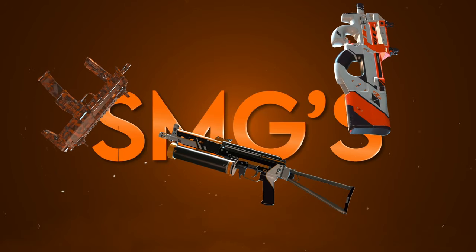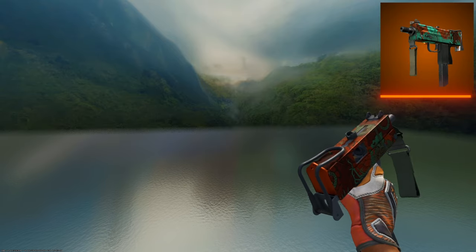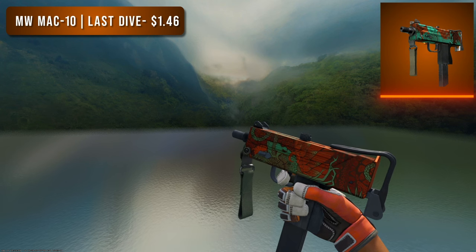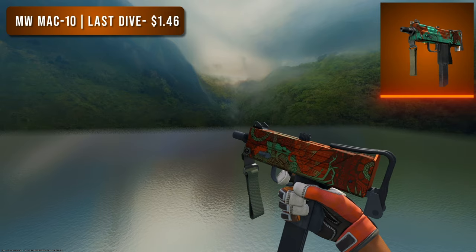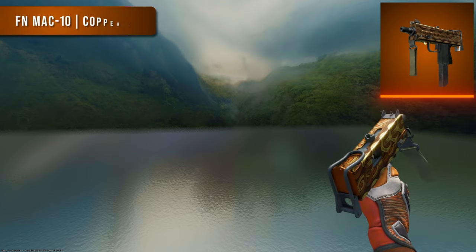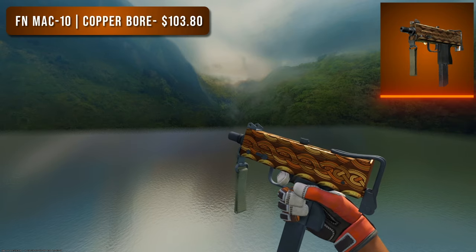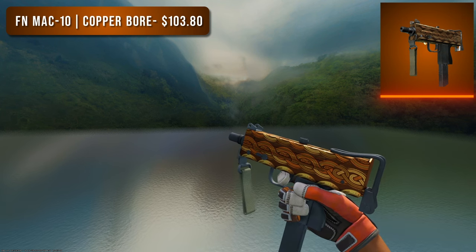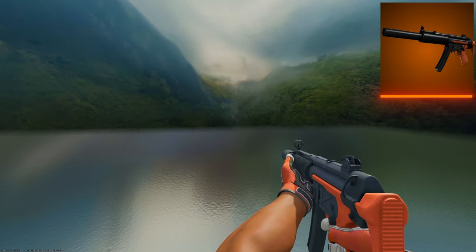Next up are the SMGs, and first the MAC-10 — for the budget option the Minimal Wear Last Dive, a very pattern-based skin with a lot of blue and orange. You could find one with a lot of orange for market price at $1.50, and I think it looks great. For the high tier option we have a Factory New Copper Bore at $103. It's funny because copper implies it should look more brown, but this thing looks super orange in my opinion. It's the best-looking high tier MAC-10 that's orange.